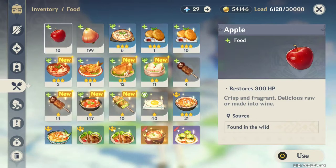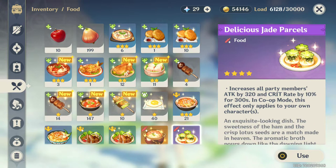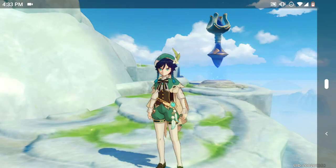The food we're talking about is the Delicious Adeptus Temptation. This food grants you 372 attack and 12% crit rate for your whole team. It's very similar to Jade Parcels, a food you get by completing the story, but it just has better stats. It's a little harder to craft and has more bottlenecks, so please craft both — but this one is clearly better.